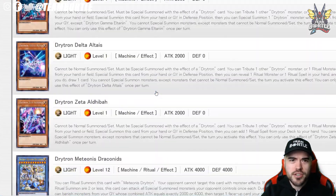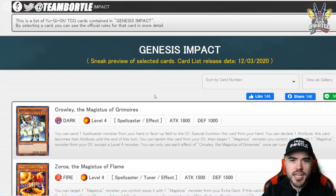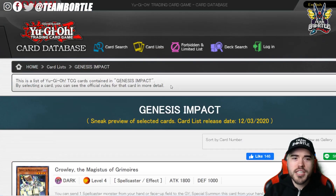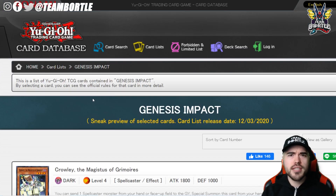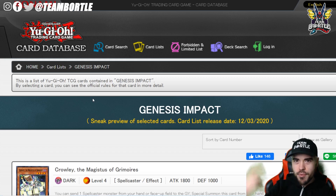Check out the Yu-Gi-Oh database to see all the full card details. I think this pack is going to be great overall — the last couple of packs were kind of iffy, but we're seeing exciting new stuff with Magicist and the debut of Drytons as a new ritual deck going into 2021. Don't forget to like, comment, and subscribe to Portal Nation — it's free and easy. Until next time, Portal out!